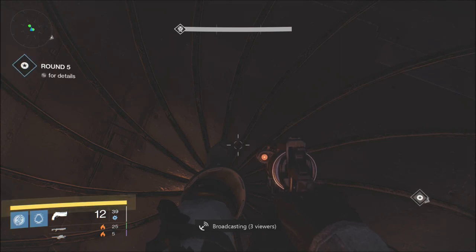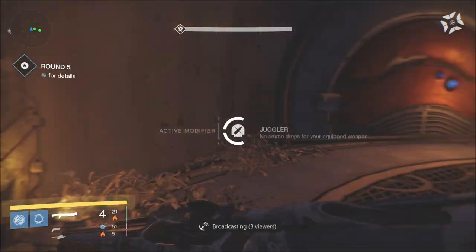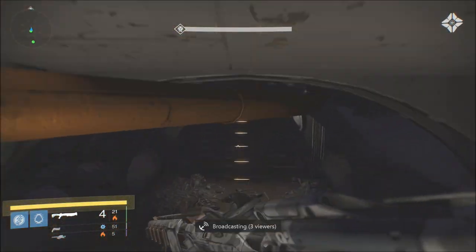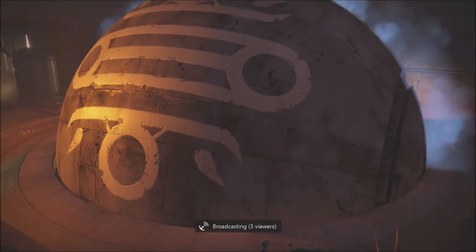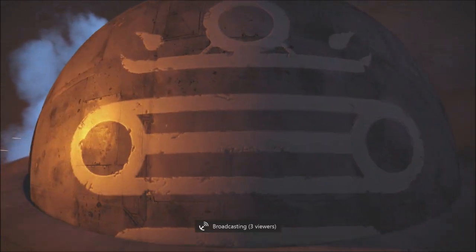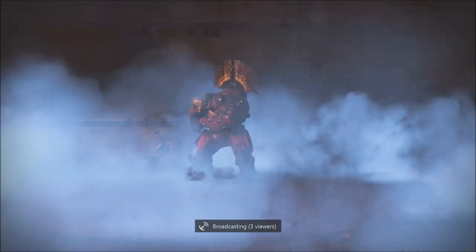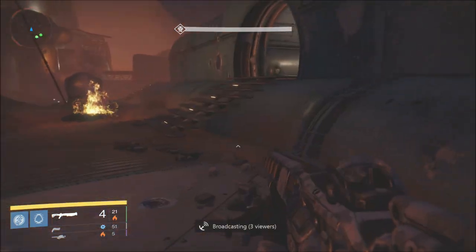What up YouTube, Snipes here with TKO Gaming. We are here with level 32 Prison of Elders, round five, the boss coming up. We got the modifier which is the Juggler. This is the format for all levels of Prison of Elders and we are facing Hawaiian Valestark — or something — I don't know who he is but we're about to kick his ass.